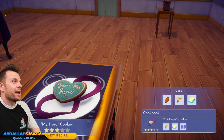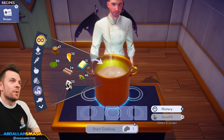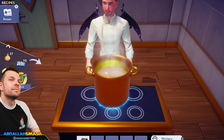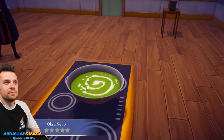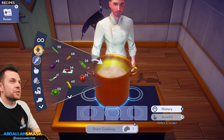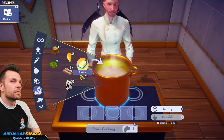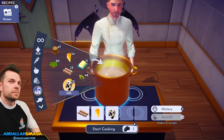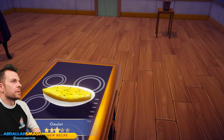We're making some okra soup now. Then an omelette: egg, cheese, and milk. Basic omelette — we made another omelette before.